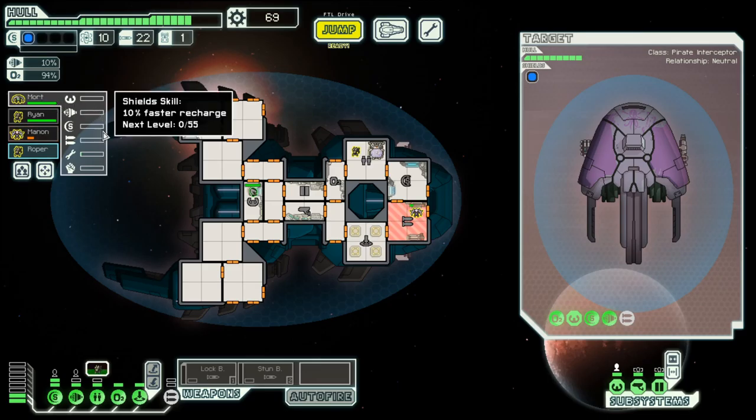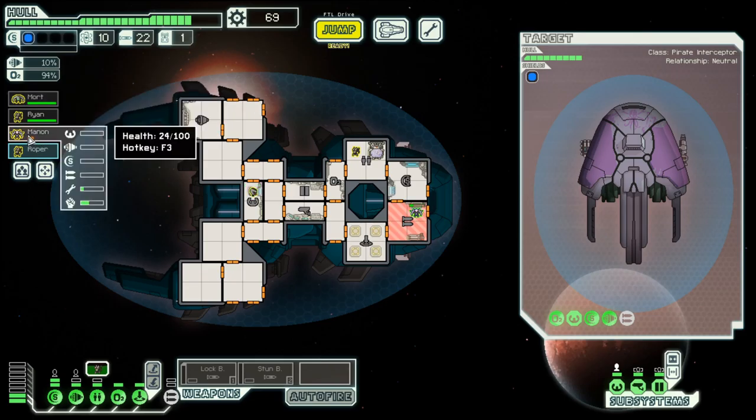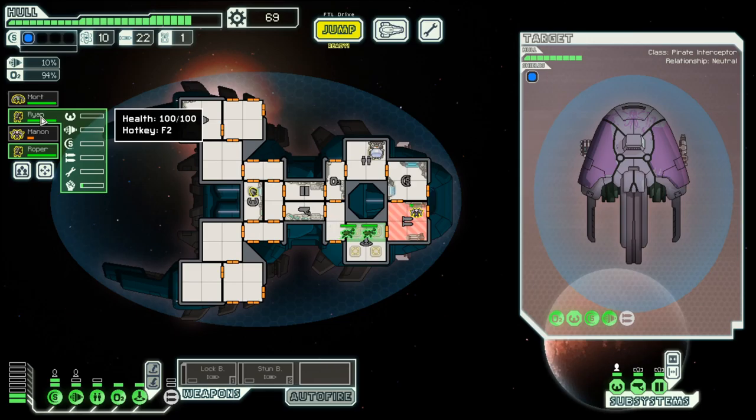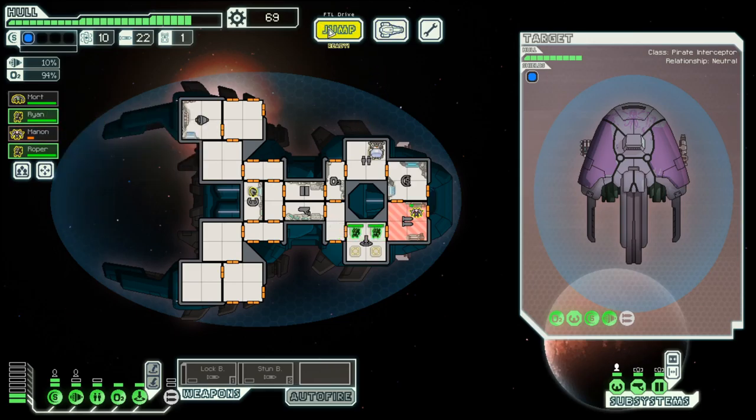Here you can see our Angie has a bit of repair skill earned. Our Lenius, who sucks out the air from the system, has fighting skill and repair skill. And Ryan has fighting skills.